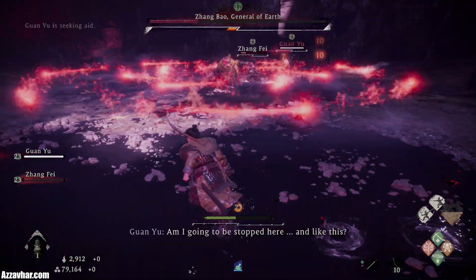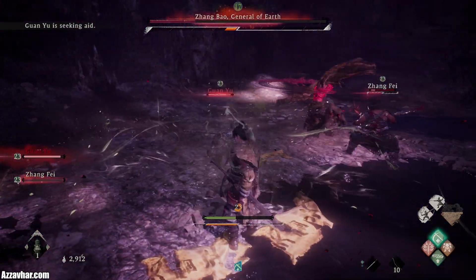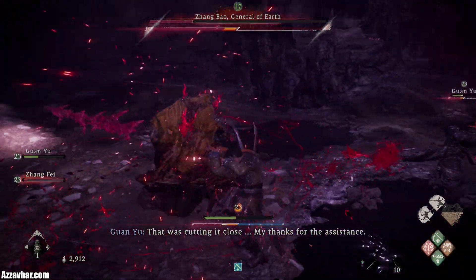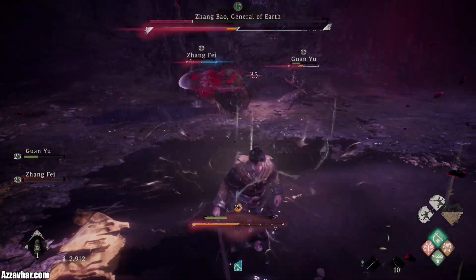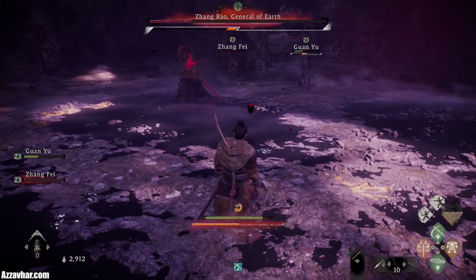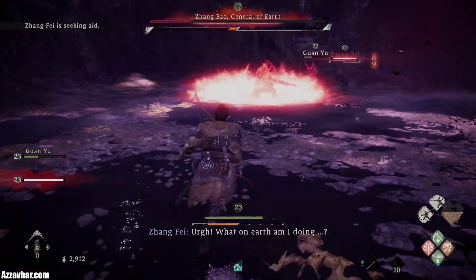You can also use a spell called Absorb Vitality, so if you want your allies to absorb health as they're attacking the boss, you can cast that and it will also cast it on the allies as well, helping them stay in the fight a little bit longer. You can also use Enhanced Defense — feel free to use whatever is at your disposal.